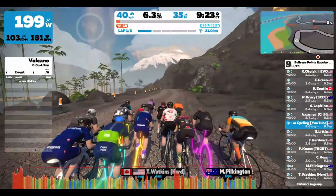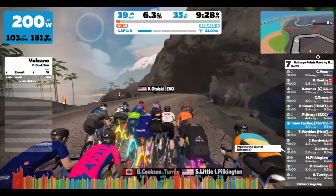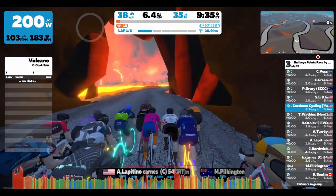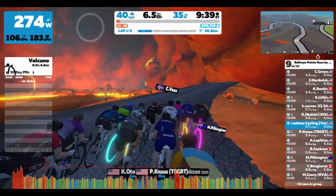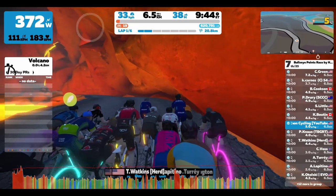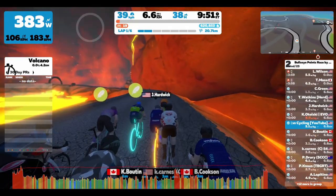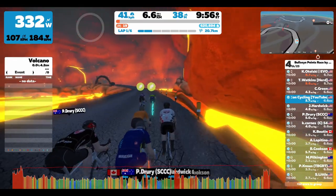Skipping forward a bit — we finished the lead-in. We're actually coming to the end of the first lap of the circuit, but I wanted to show a full lap around. So this is the very end of the first lap going into the second. It's not a very hilly lap, but this main feature at the end — a riser into a bit of a false flat that continues uphill into the final banner — makes for an interesting finish.